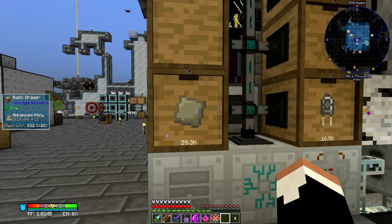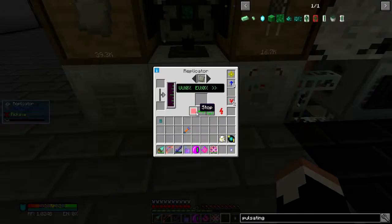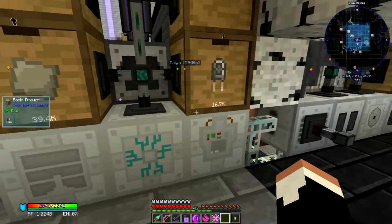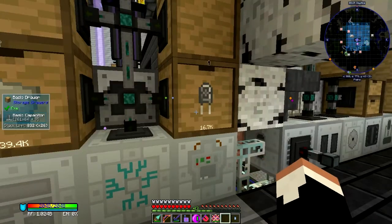39,000 advanced alloy — look how fast it's creating. I have radium reinforced plates in here too, but they take a stupid long time to actually do anything. Same with radium ore. Sturdy casings, machine chassis I have in there also. So I really don't see any reason to duplicate anything except for the basic capacitors, which I'm going to. I'll set this back to duplicating those for a while. I've got 614 stacks of those plates now.